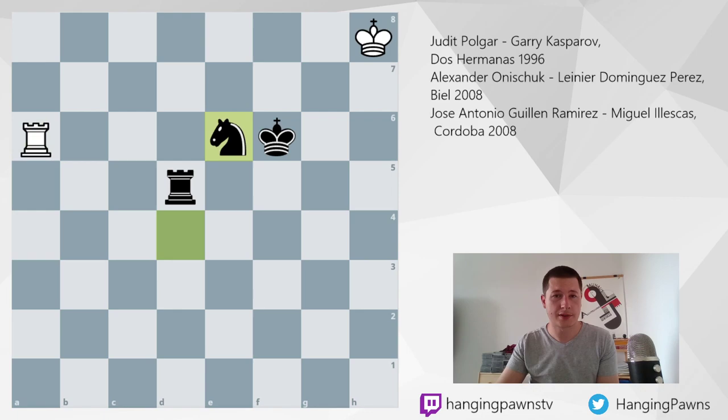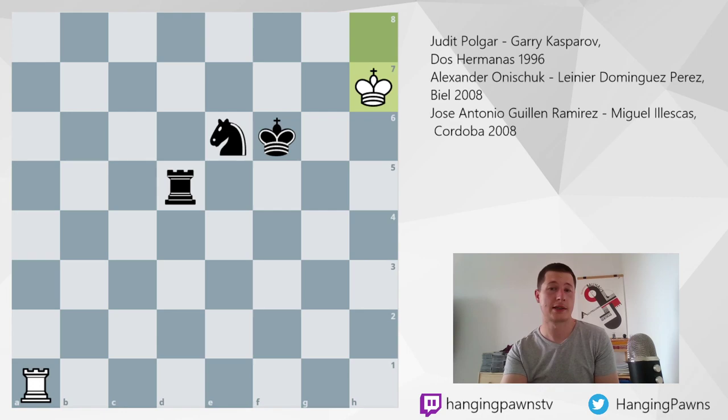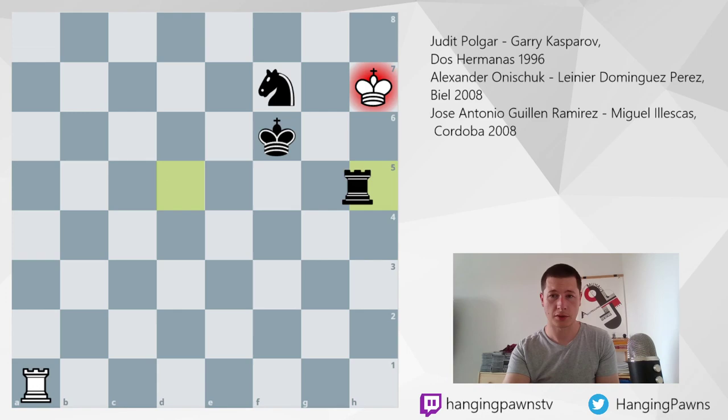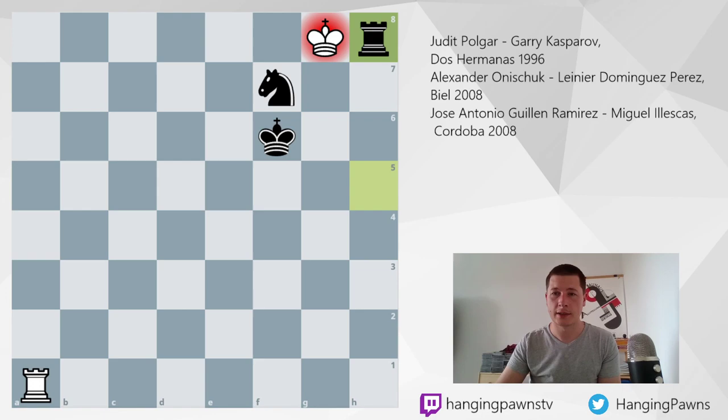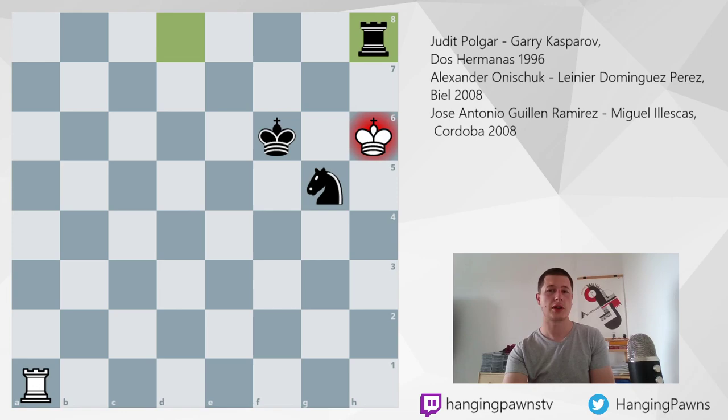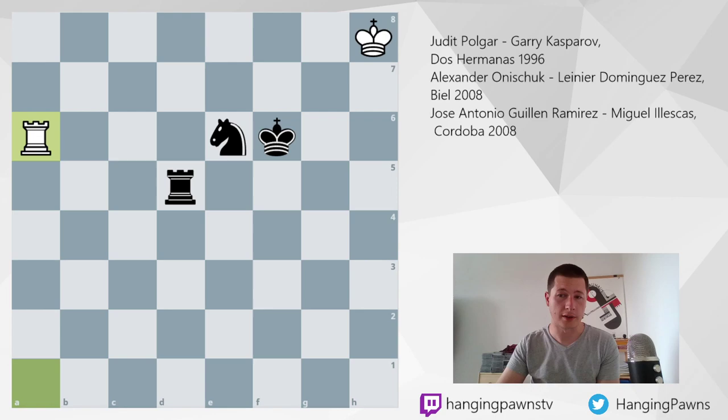Judit Polgar played rook to a6. Rook a6 is the best defensive idea, trying to prevent the king and knight from splitting. For example, if king to h7 is played, then this is a fairly simple checkmate. The sequence is knight g5, king h6 — if king h8, just rook d8 checkmate. Knight f7 check, the king is forced to go to h7, rook h5, king g8, and rook h8 checkmate. And if instead of king h7 she played king to g8 trying to run away, then rook d8 check, king h7, knight g5 check, king h6, and rook h8 — again, a very simple checkmate. Therefore, rook a6 is a resilient move.